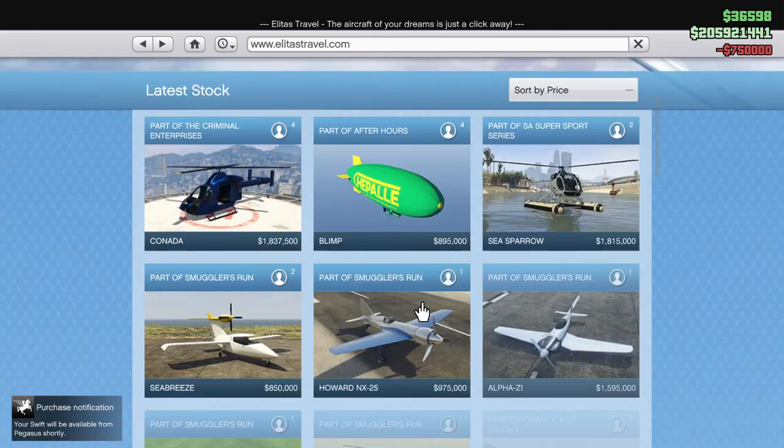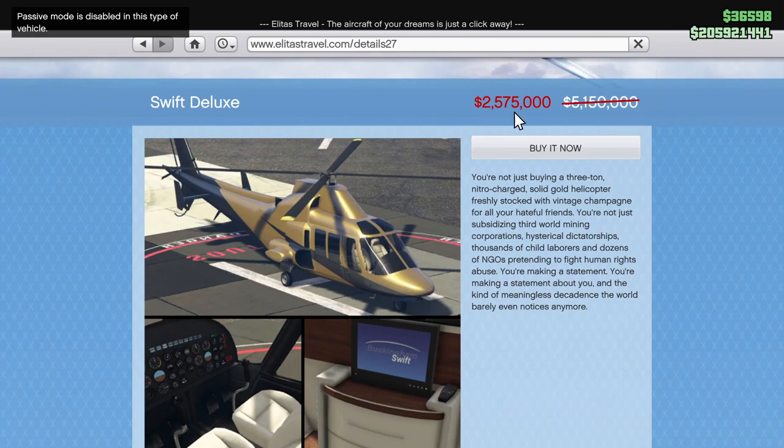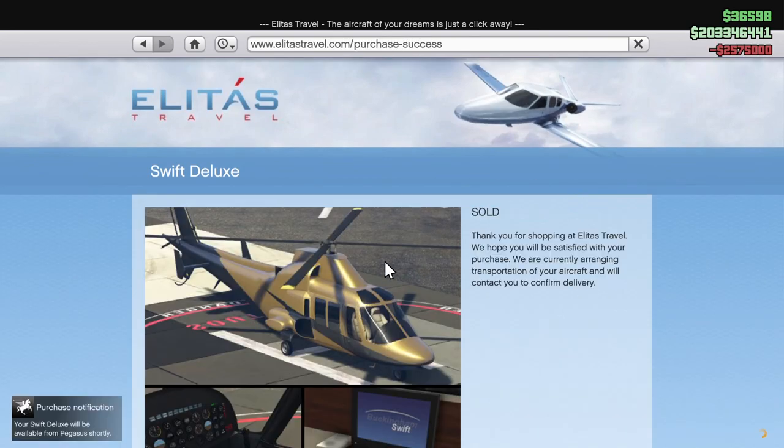It'll be available as a Pegasus vehicle — don't have to worry about parking. You could theoretically park it and repaint it in your hangar. Sale on this one — instead of five million, it's only 2.5. You're not just buying a three-ton nitro-charged solid gold helicopter freshly stocked with vintage champagne. You're subsidizing third-world mining corporations, hysterical dictatorships, thousands of child laborers, and dozens of NGOs. You're making a statement. Let's partake, right? Because we can.